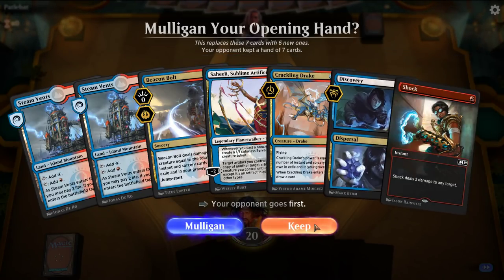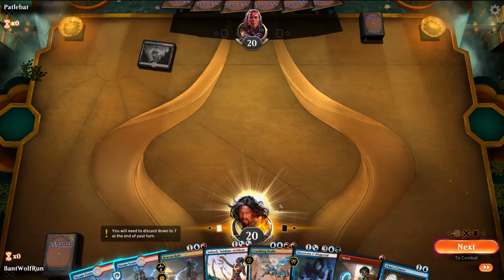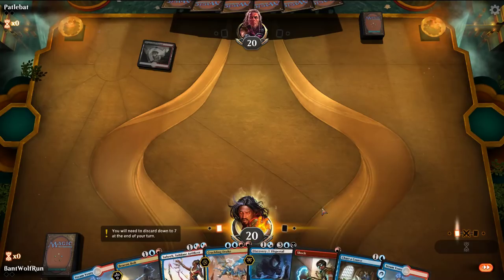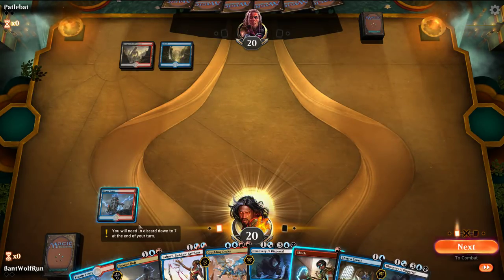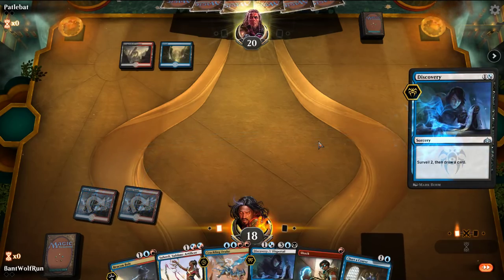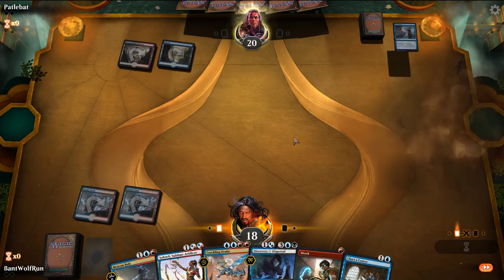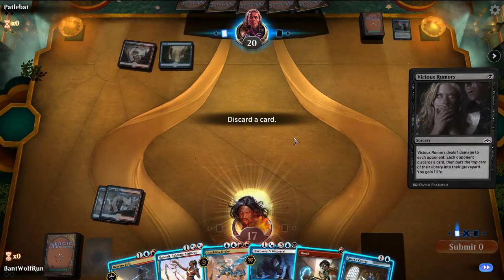Kill if we need to on one. Discovery on two. Saheeli on three. Let's play this tapped — not sure what the opponent's on yet. Okay, Grixis. This will give us the best look for a land. It's quite aggressive by the opponent — this looks like hard Grixis control.